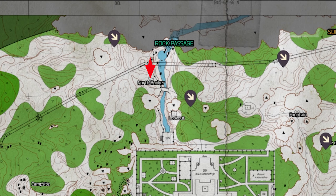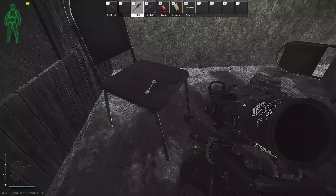The key is located in the north bunker, which is up by the Rock Passage extract. Once in the bunker, there's a chair, and on that chair sits the key that is required for this task. Once you've obtained the key, you must survive and extract the raid.